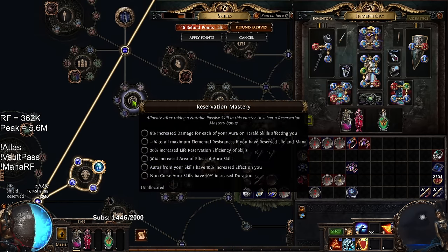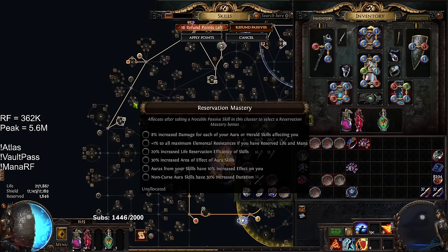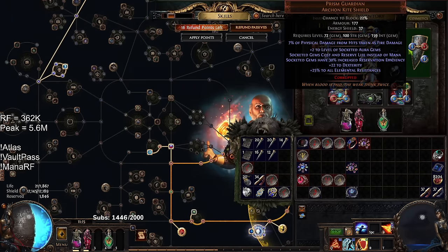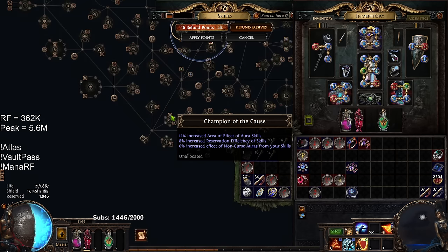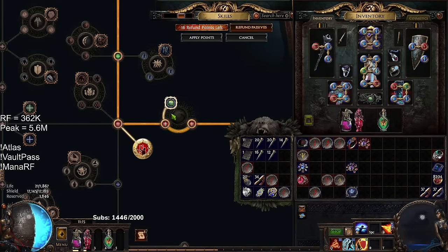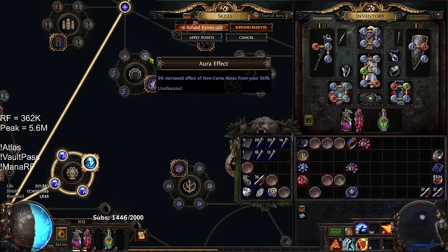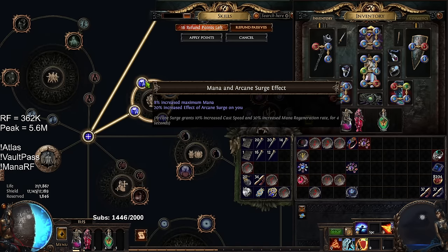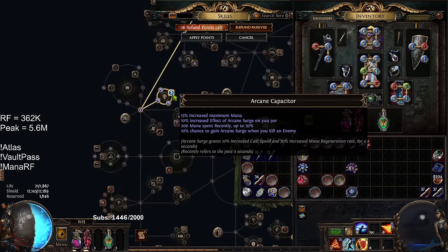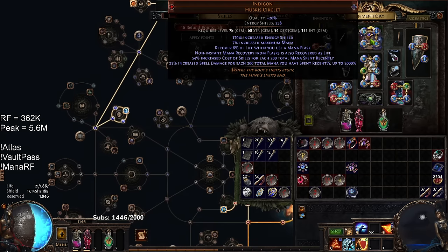Depending on your Aura Reservation, you may or may not need to grab the Life Reservation Efficiency. Because I am running the double 35%, I don't need it. Another potential option — if you are running a 50-50-35, I'm running a 35-35-50 — you can anoint Champion of the Cause because it gives Reservation Efficiency and not Mana Reservation Efficiency. Then all you need is a Corrupted Jewel with 2% Reservation Efficiency. That should allow you to get your Auras without spending four points here. Coming down here we have Arcane Surge Scaling — Arcane Surge is a massive multiplier for this build. It's one of the primary reasons we are playing Hierophant. Multipliers are king, especially with Indigon giving you ridiculous amounts of increased spell damage.